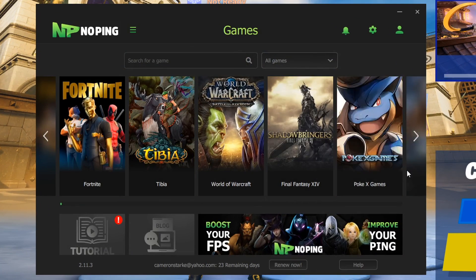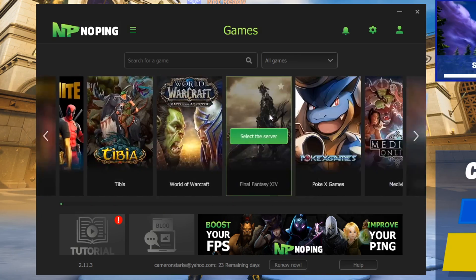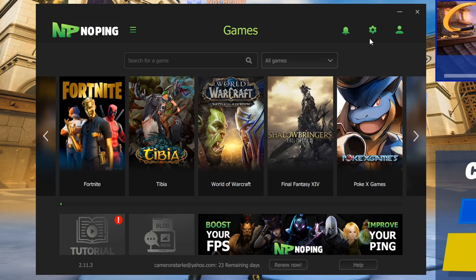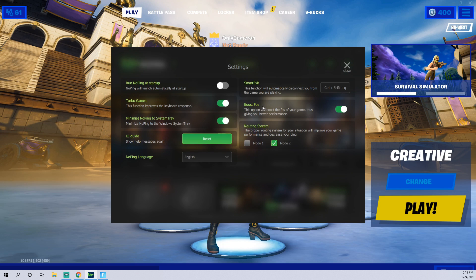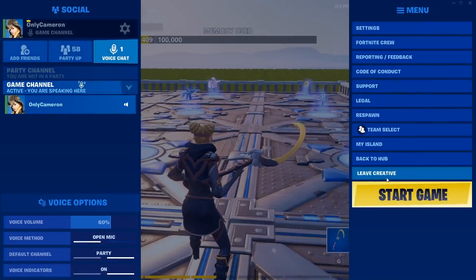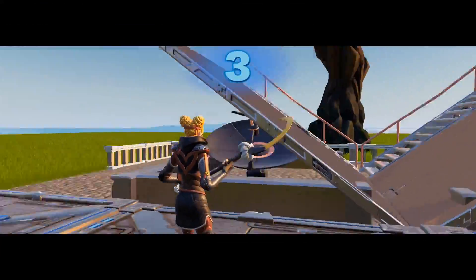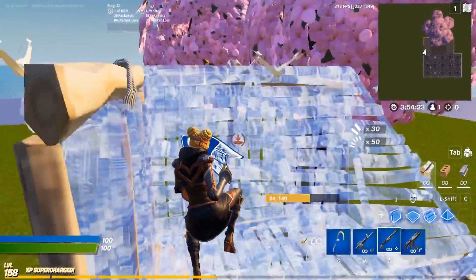Alright guys, here we have No Ping and as you can see it has a really clean-looking style to it. Obviously Fortnite is at the top since it's the one I've used. Just to share something — No Ping also has a built-in setting for boosting FPS, just like ExitLag, with this button here. We are loaded up and good to go; let's hit the start button. I can already see we have 20-something ping, so that's a good sign.